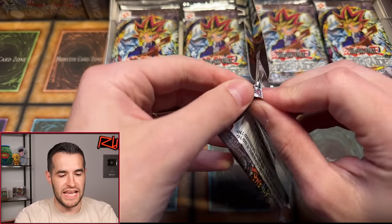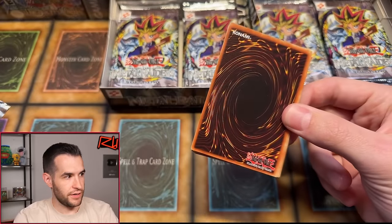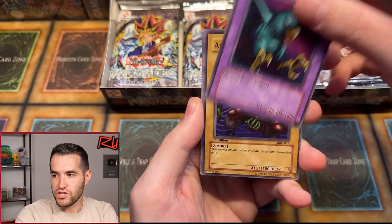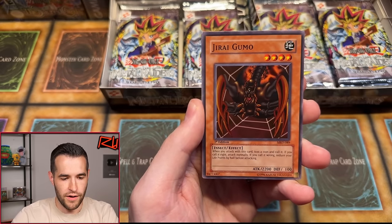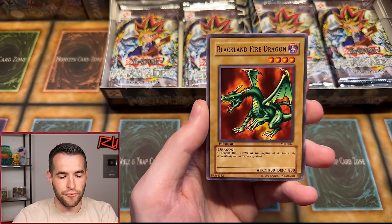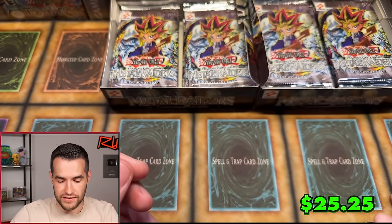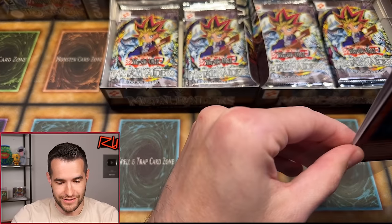First edition MRD double box opening — so far it's been pretty epic. Next pack: Tremendous Fire, Trent, Punished Eagle, Armored Zombie with that very powerful armor, Protector of the Throne, Jirai Guma — centering a little off — Destroyer Golem, Blackland Fire Dragon. We have not pulled a Harpy Lady yet, that's a big one. And Dark Elf back to back. Dark Elf used to be a decent PSA 10 — it's like Mystical Elf but dark. Let's put these in a sleeve.